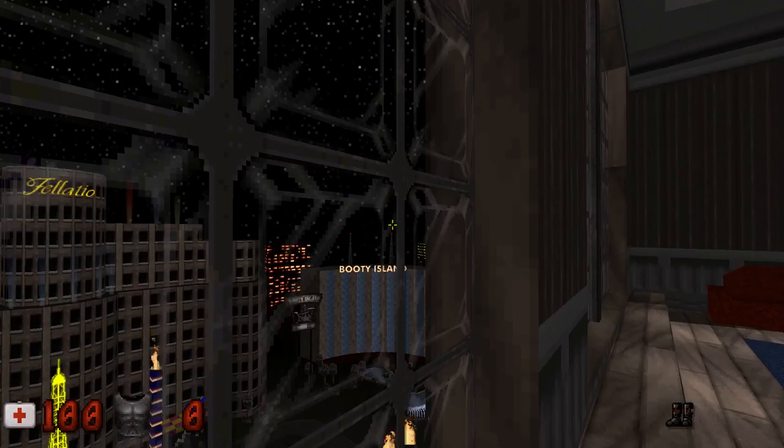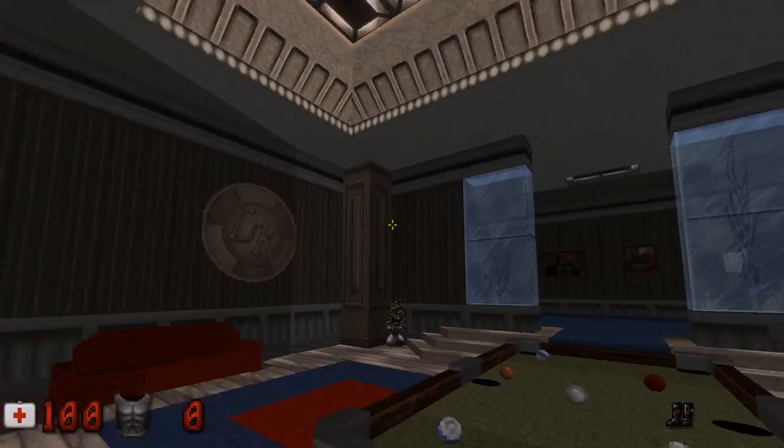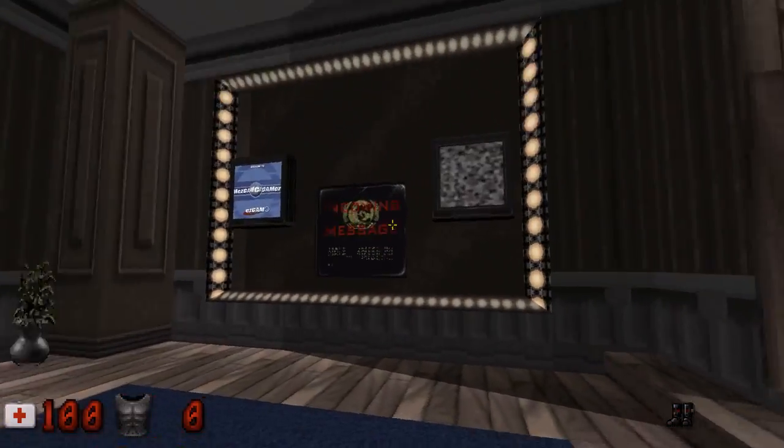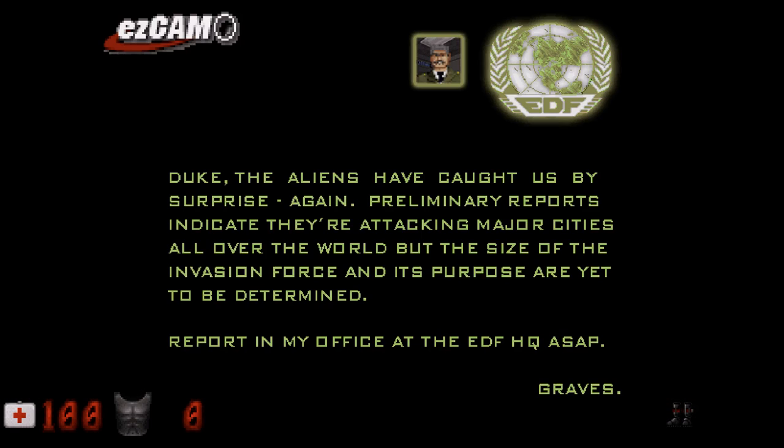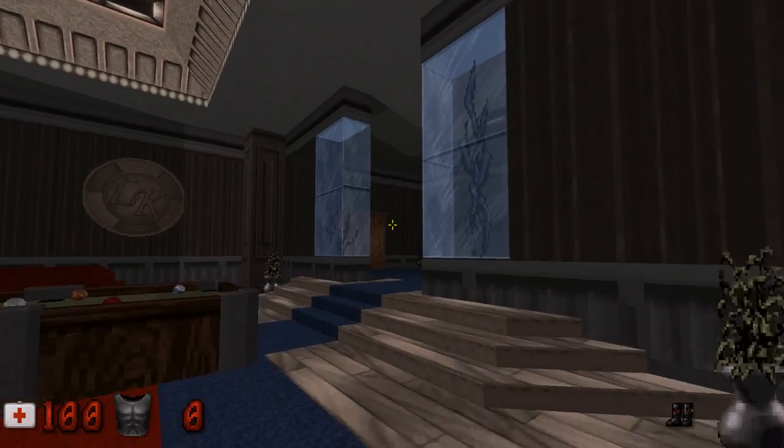Beautiful skyline. And yeah, this is not going to be a speedrun — this is going to be a look at everything. Ooh, chandelier. Incoming message: 'Duke, the aliens have caught us by surprise again. Preliminary reports indicate that they're attacking major cities all over the world, but the size of the invasion force and the purpose are yet to be determined. Report to my office at EDF headquarters ASAP.' EDF stands for Earth Defense Force and ASAP stands for as soon as possible, in case people didn't know.